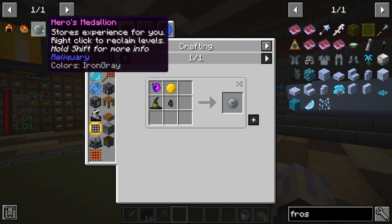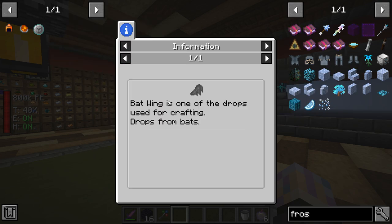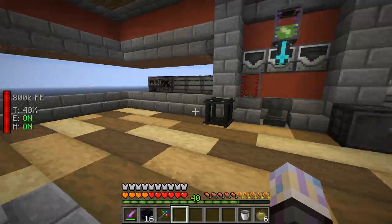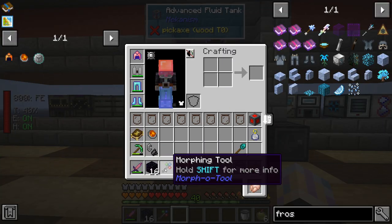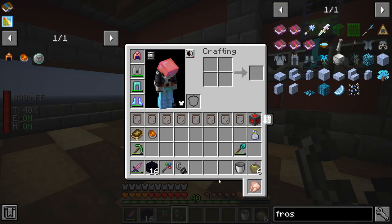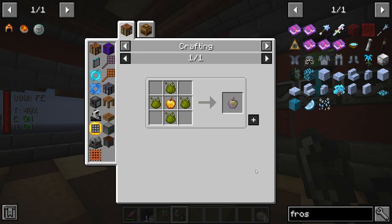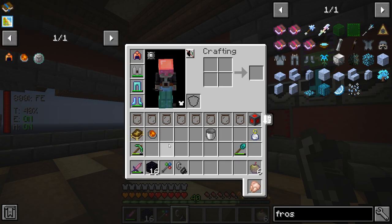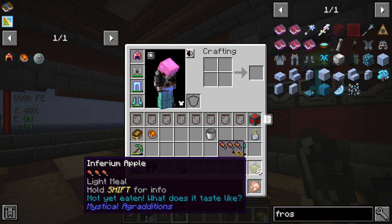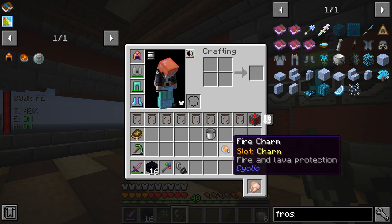I've been trying to make this item for days - it stores experience and it's really good. I just need a bat wing, but I haven't seen a single bat. Maybe they changed how bats spawn in 1.16. I also made some inferior apples - inferior golden apples - which give you absorption and the golden apple effect. As a backup in case we have trouble, and you just have to keep them in your inventory.